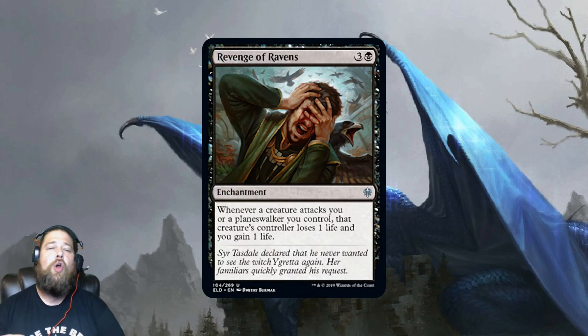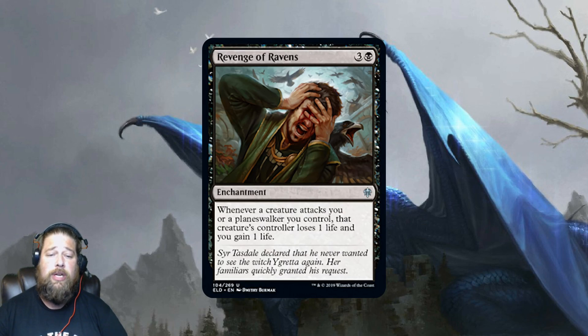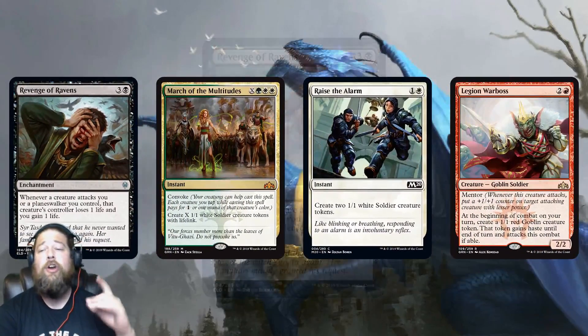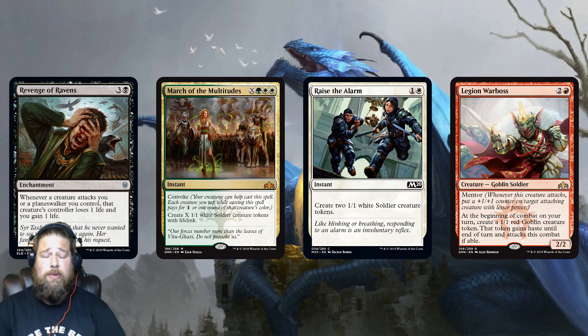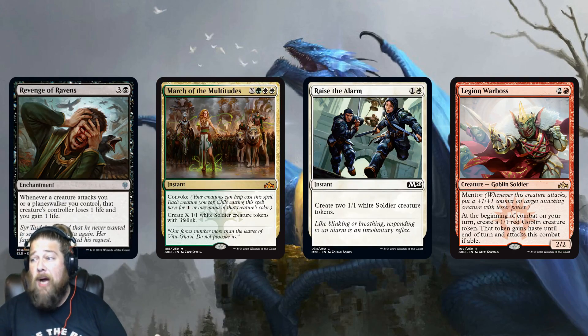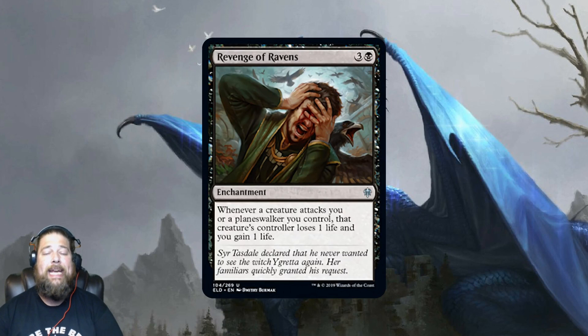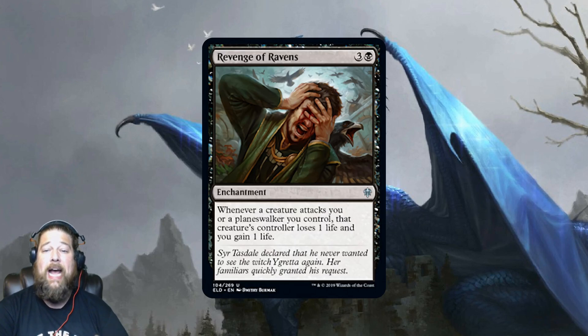Revenge of Ravens is a nice uncommon — a four-mana enchantment where whenever a creature attacks you or a planeswalker you control, that creature's controller loses a life and you gain a life. I don't imagine playing this in the main deck in Standard, but it seems like a good sideboard hoser specifically against token decks. If your opponent's plan is to go wide with 1/1s, Revenge of Ravens basically makes attacking you impossible — they gain nothing and get drained. It might also be good sideboard hate against Mono Red go-wide decks, buffering your life total.